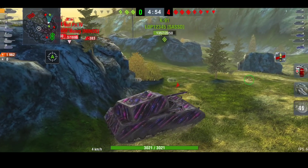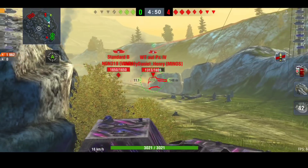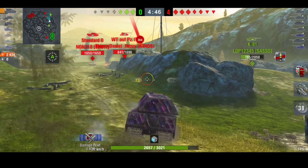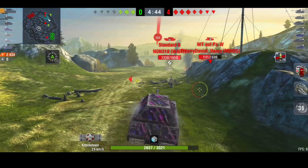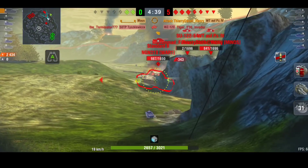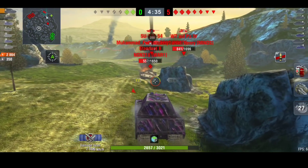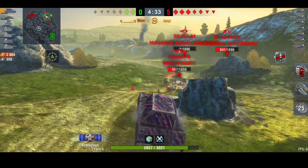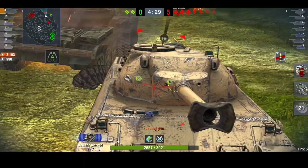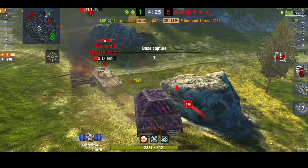When it's a seven versus three, you'd already think this is an unwinnable game — surely it can't be a win, it's impossible. Now it's a two versus seven and it's just not looking good for the green team. Q goes to push in on the Standard B, brings him down to a one-shot, but decides to ignore the Standard B.